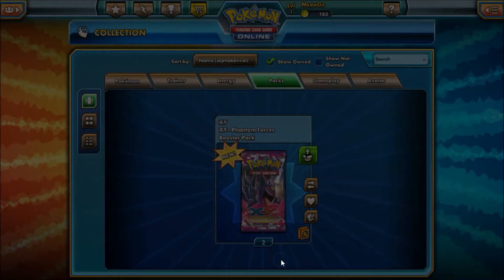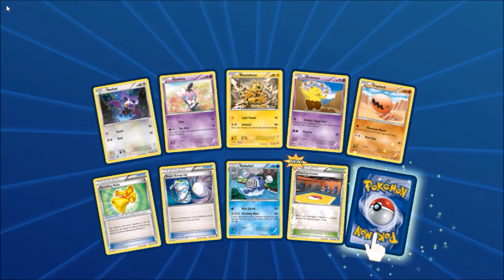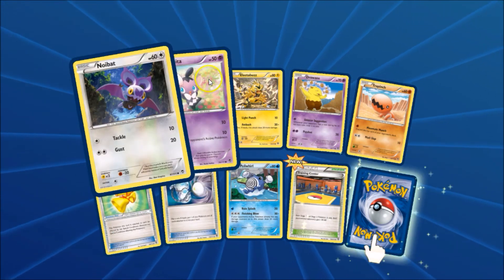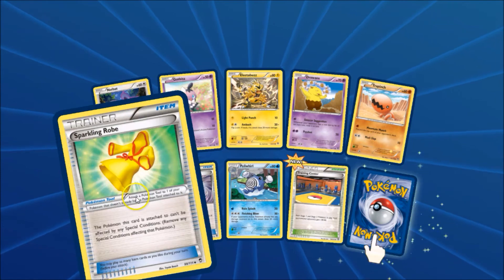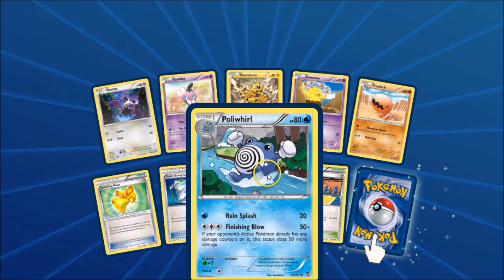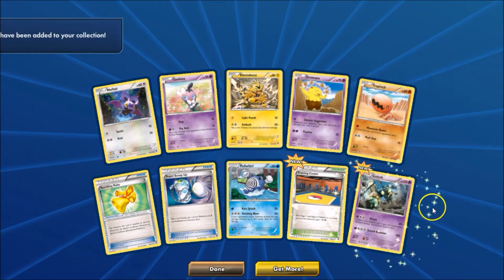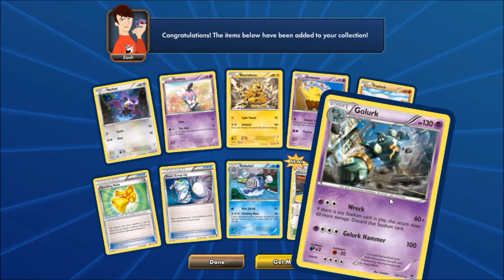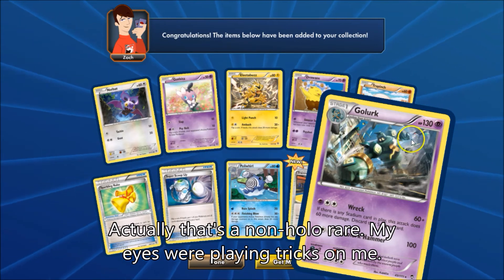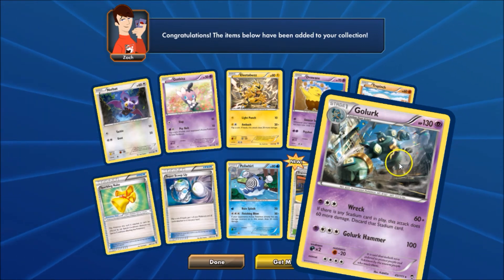Let's go ahead and open up the other Furious Fist pack. Hopefully we can finally turn things around and get ourselves our first ultra rare. We got a Noibat, a Gothitelle, an Electabuzz, a Drowzee, a Trapinch, a Sparkling Robe, a Super Scoop Up, Poliwrath, Training Center. And the rare is a Golurk — holographic too, actually. I believe I saw some light action right there. Very nice.